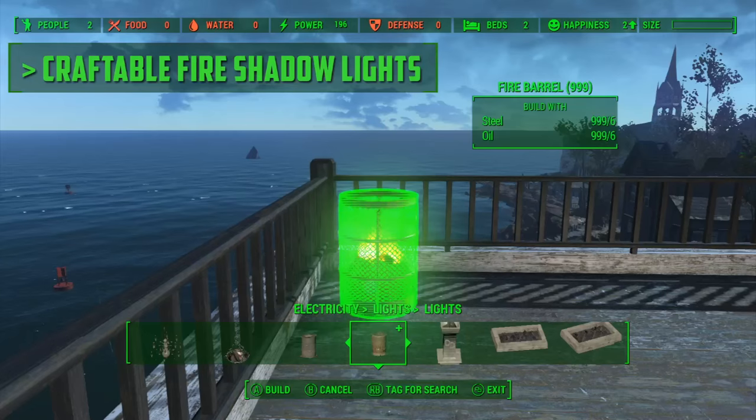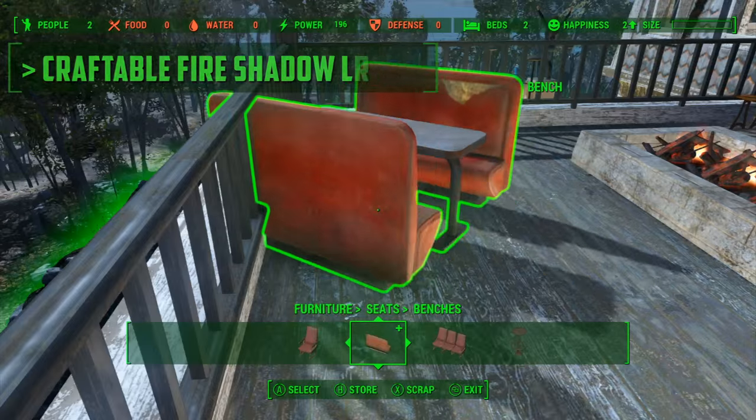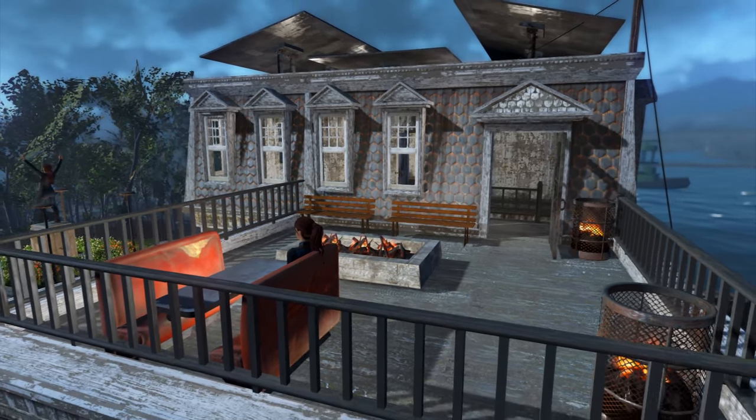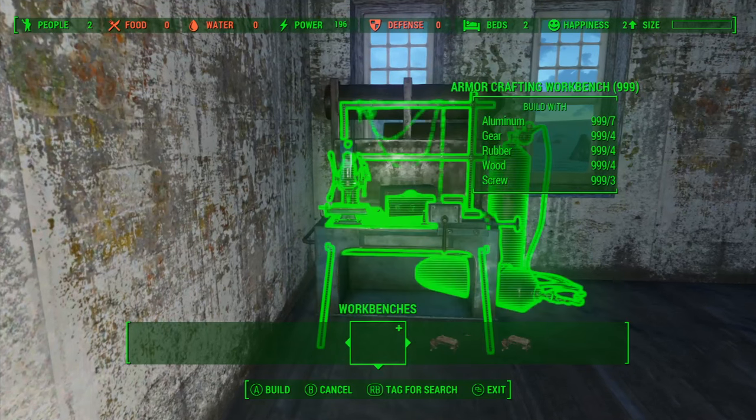So now I needed to decorate a little outside porch area. I decided to have a little kind of barbecue area, so using Craftable Fire Shadow Lights we've got some cool fire barrels and a fire pit. So it would be a nice place to sit in the summer, at night, with a beer, with your friends. It's a really nice little place I think.